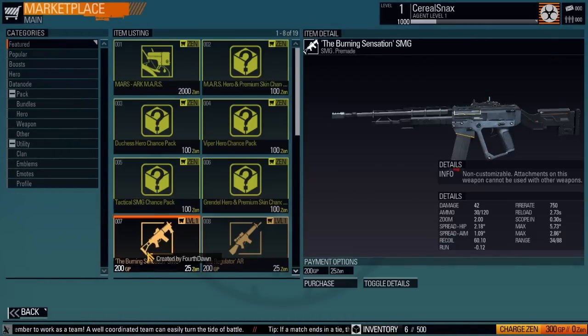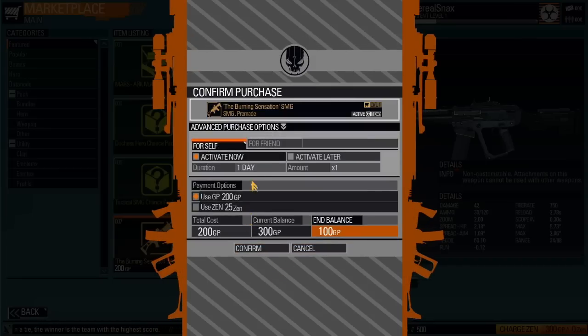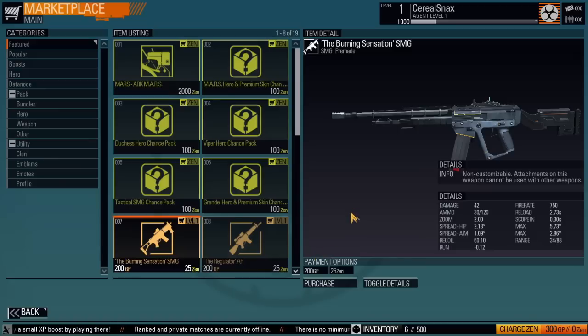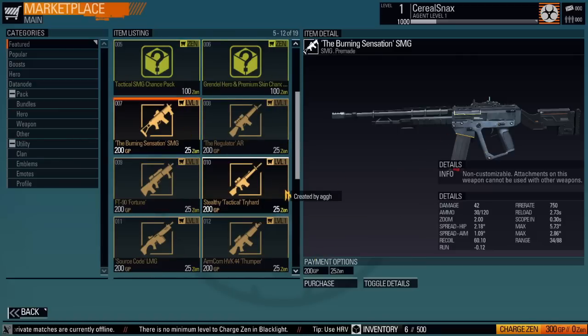If you want to get this really good gun at level one — it's got incendiary rounds and that sort of thing — it costs 200 GP. However, that 200 GP only allows you to use that item for one day. So it's actually a rented gun. To get it permanently, I don't believe you can — you could make that gun out of parts, but that'll take you a ton of GP.